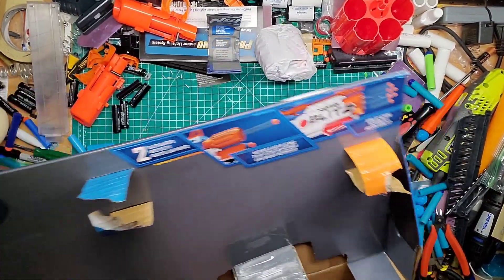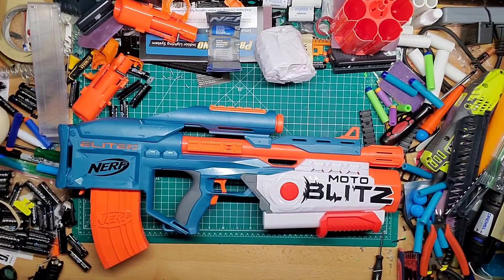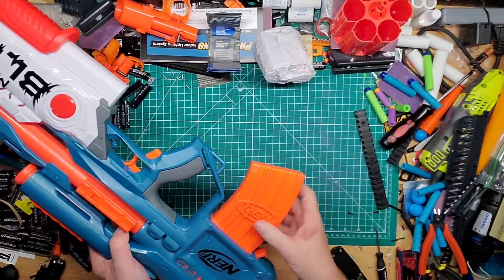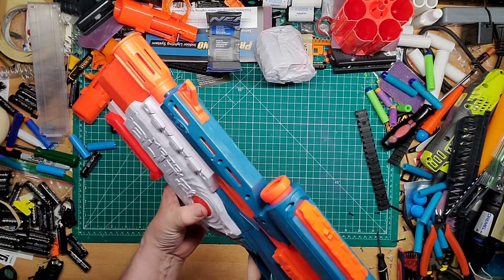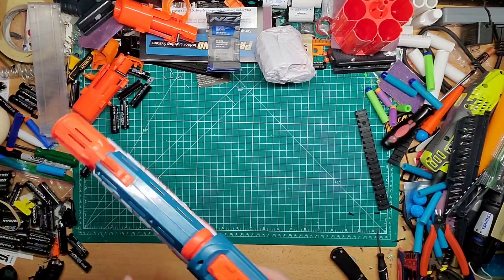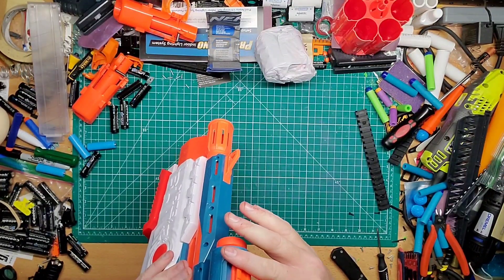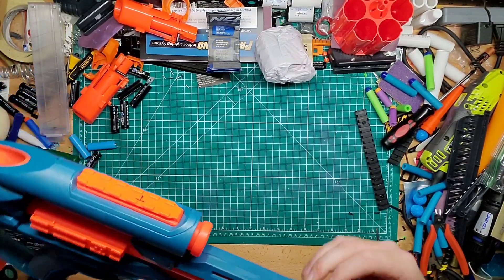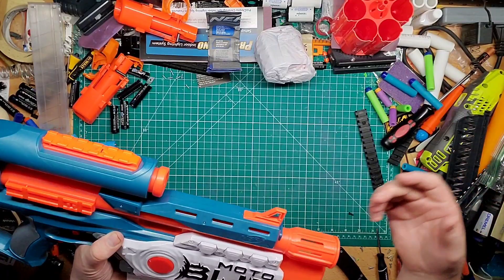Alright, so basically it's a Raven Wind with a giant air tank on it. There's a button on both sides to fire, which is nice for ambidextrous use. It's got a tactical rail on top for a scope — though this already is the scope — but there's this big front sight in front of it that really doesn't help. Maybe when I open it I'll just take that out.